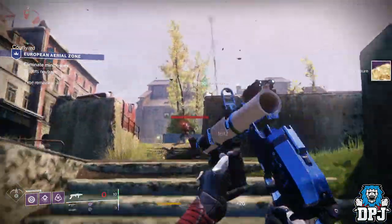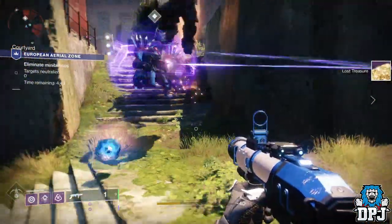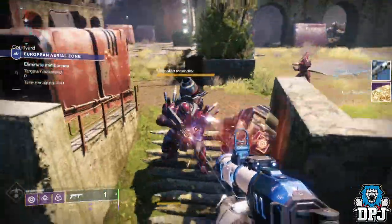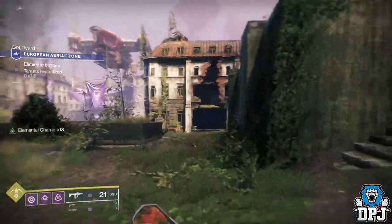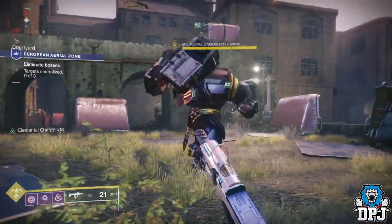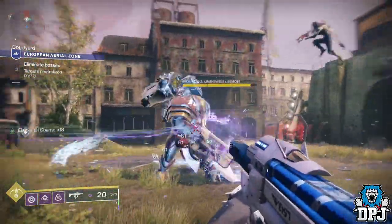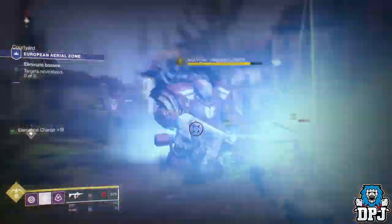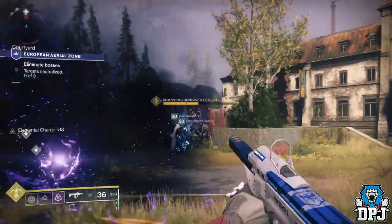This is all done in a team of three, which is important. Load into the EAZ and the one you are looking for is the Cabal version. There are two different Cabal versions where the bosses differ — you need a specific one. The one you want has three Cabal bosses with sticky rocket turrets on their back. The other version has Gatling guns, and if you get that one, it's the wrong one and you'll have to keep searching.